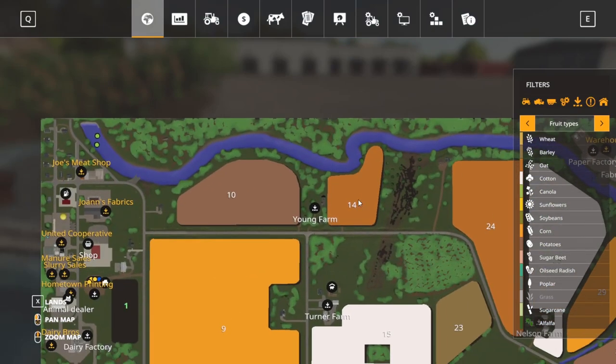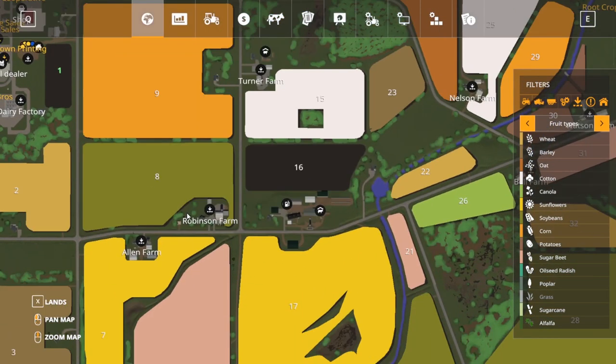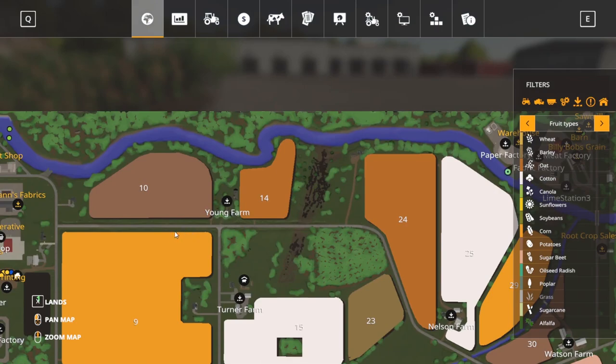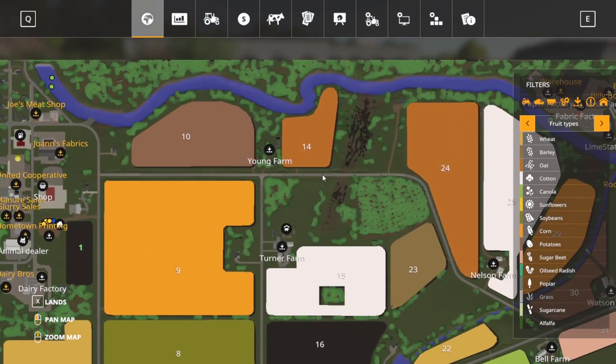It'd be cool if they designed a map where there's a huge body of water and it's ridiculously long to go around — so the ferry is the fastest or only way — to kind of force you to use it more. At 15 miles per hour on a ferry it's probably going to be slower than driving around, but I don't know if you can use auto drive on the ferries either. That might be something kind of cool if you could do auto drive on there.